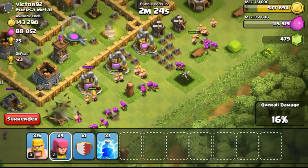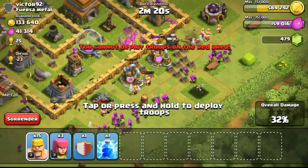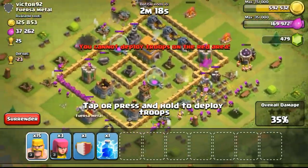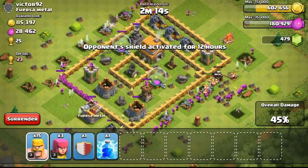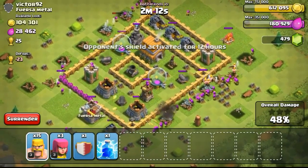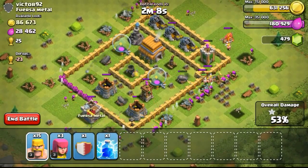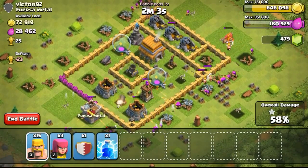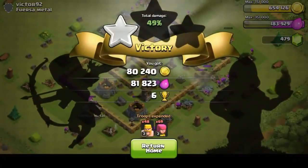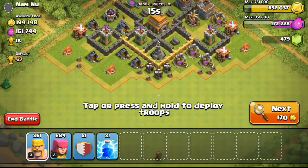I wanted to stock up elixir to prepare for Town Hall 6. So I deployed my troops on the bottom right to clear out more structures and get the percentage up. Eventually it's at 40% with the opponent's shield being activated. The shield for the opponent activates once the Town Hall has been destroyed or 40% or more damage has been done. Seeing that I had gotten the 1 star, I decided to end the battle right there, keeping 15 barbarians and 3 archers for my next battle.